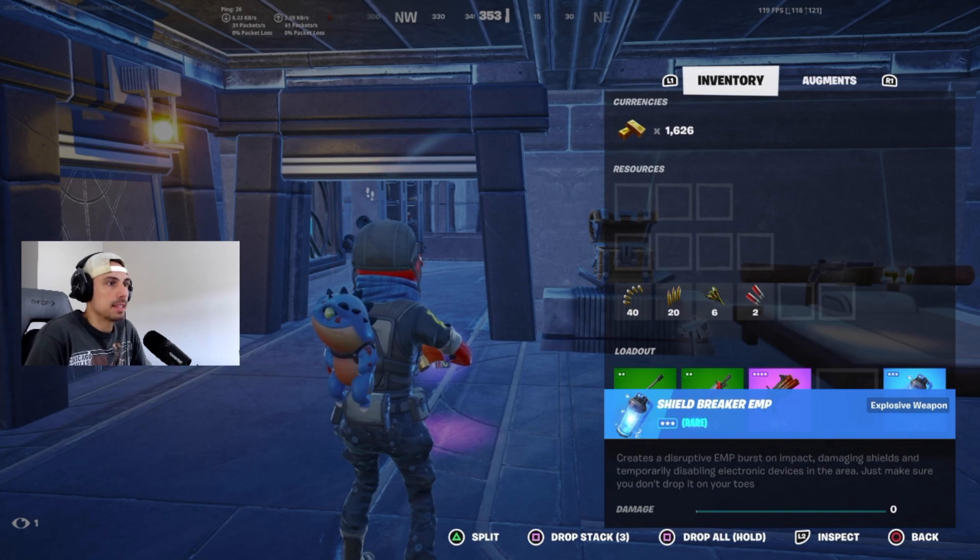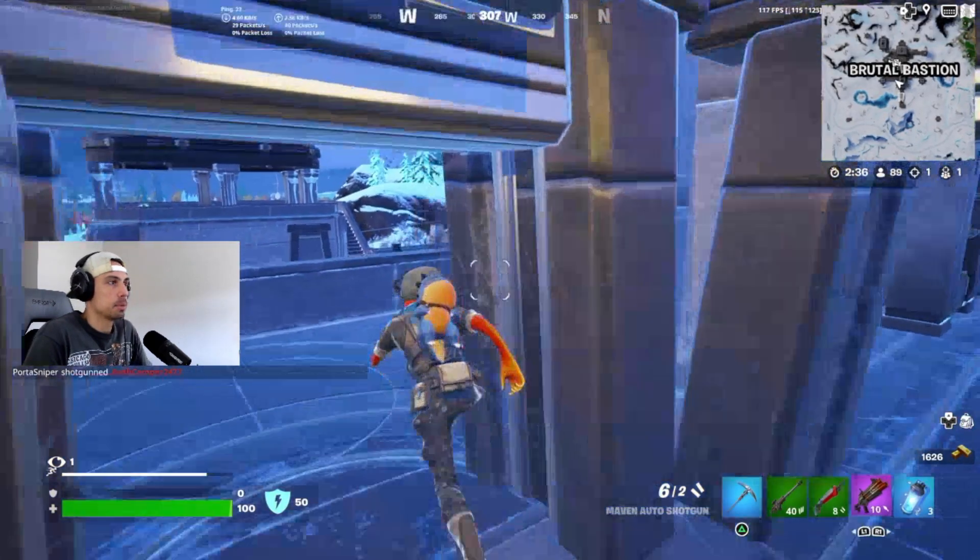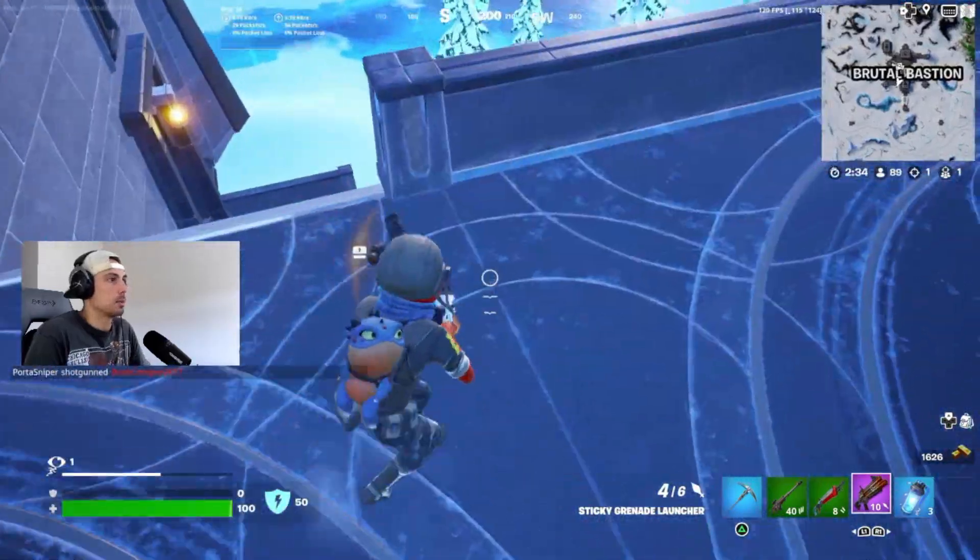Shield Breaker Grenade — this will temporarily disable turrets, cameras, even stuff in the vault like the laser setup. It will also do damage to players, and it will do damage to you as well. So let's put some of these to the test and see what we got.